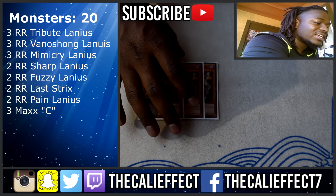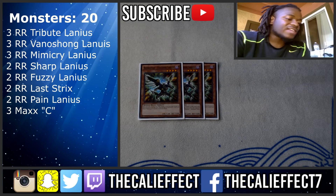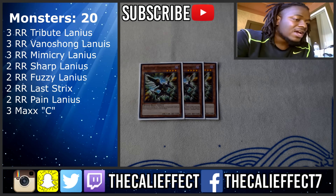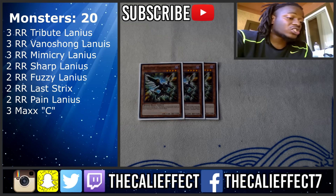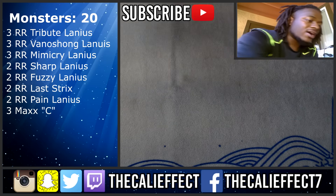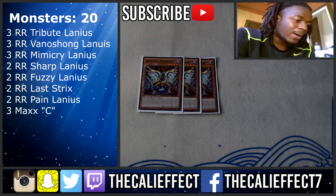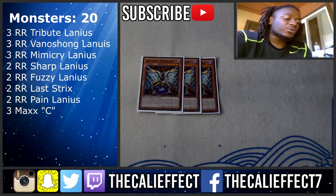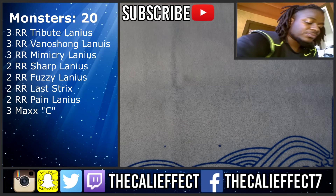Three copies of Raid Raptor Vanishing Lanius — this card is awesome. I went over it in the how-to-play video; it's basically a Goblinberg, but the only difference is it doesn't force any cards to miss timing because it has no second effect. You can special summon it from your graveyard and still gain its effects. It's hands-down the best Raid Raptor card we have. Three copies of Mimicry Lanius — you'll never use the first effect to increase your monsters' level by one, but the second effect is pivotal: when it's in your graveyard, you can banish it to add a Raid Raptor card from your deck to your graveyard, searching key combo pieces.